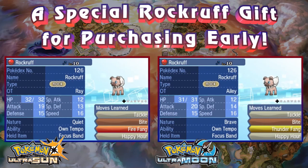First and foremost, the Rock Ruff that you get distributed to your game depends on the version. This is the event Lycanroc that evolves into the Dusk Form, and the moves vary by which version you have. If you have Pokemon Ultra Sun, your Lycanroc will know Tackle, Bite, Fire Fang, and Happy Hour. If you have Pokemon Ultra Moon, it will know Thunder Fang instead of Fire Fang.